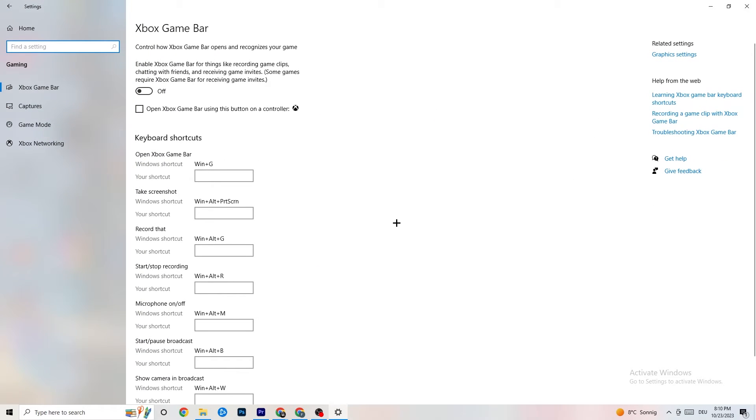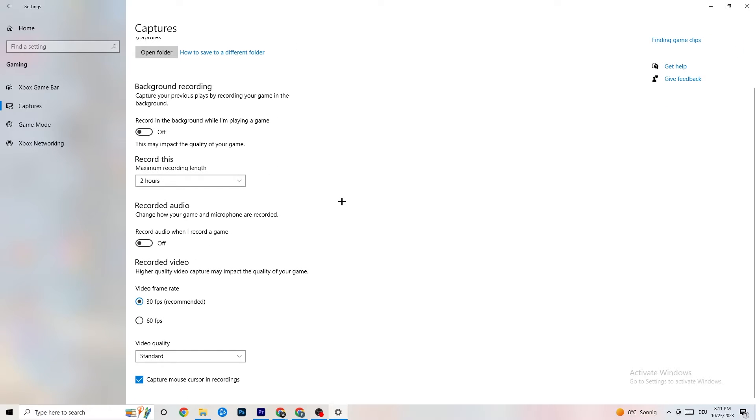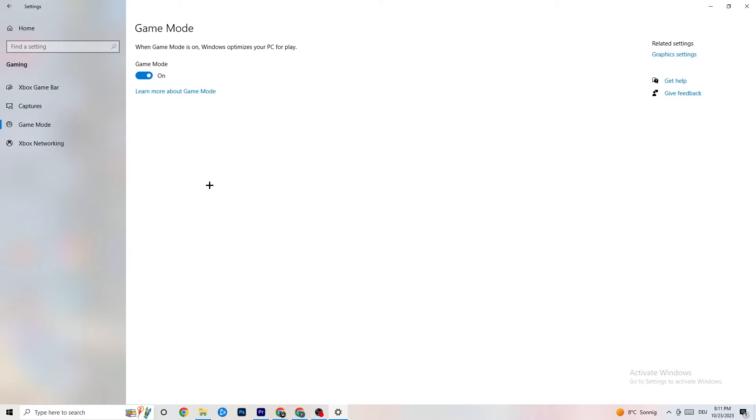Now click on 'Gaming' in Settings. Turn off Xbox Game Bar — you don't need it and it just drains performance. Go to 'Captures' and turn that off too, because having something running in the background can cause mid-game crashes, prevent the game from starting, or cause FPS issues. Then check 'Game Mode' — for some people it works better on, for others off, so try both.